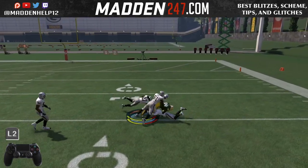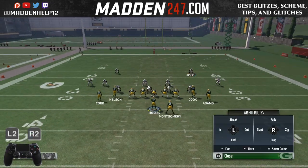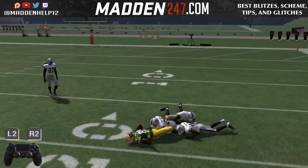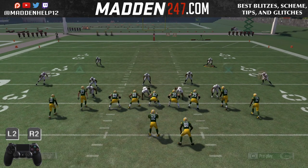You see here, we're just holding L2, and you see how it's a low pass and he tries to catch it behind him. And this time, we throw an L2 plus R2 pass, and you see how we throw it a little bit further outside and for a better chance at a rack catch.